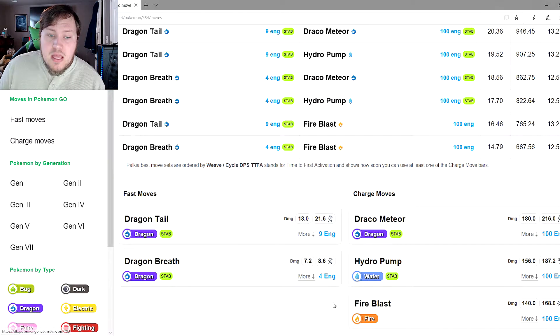As far as PVP goes, Palkia is not very good — it's outclassed by Giratina, Dragonite with a legacy move set, and Rayquaza. The issue is Palkia only has one-bar charge moves. One-bar charge moves don't have a place in PVP unless they charge up extremely fast, like Stone Edge or Brave Bird, which have a low energy cost.